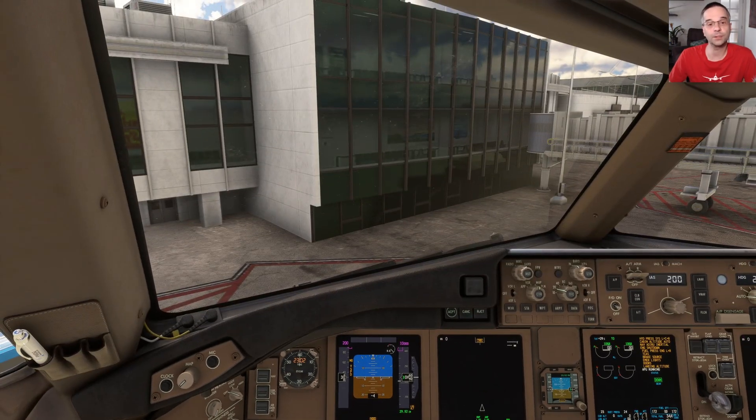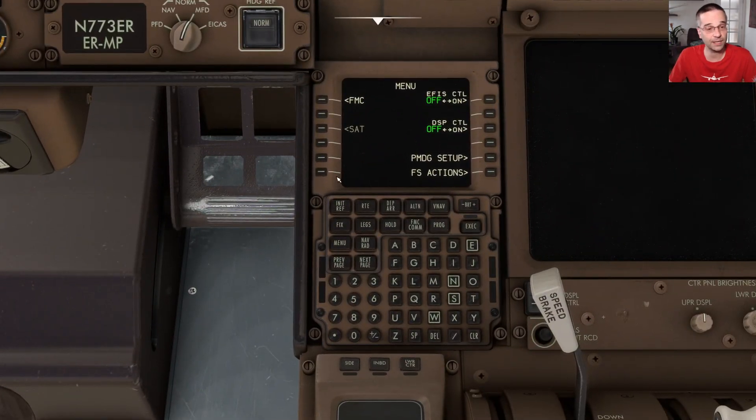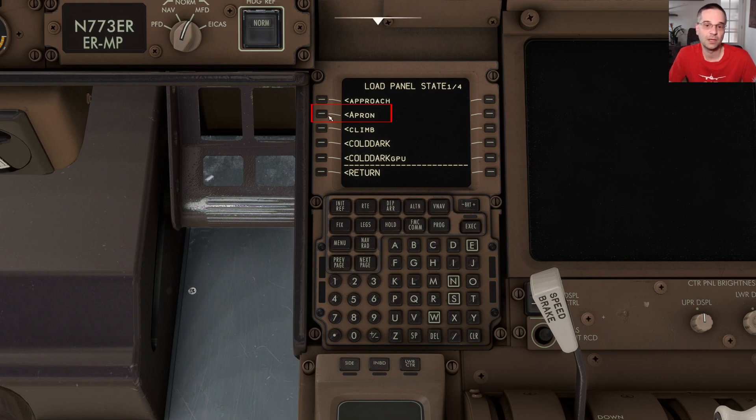If you've already fiddled with the 777 and your start state is something different, that's not a problem. You can always reload this exact state by going into the CDU on the PMDG setup menu, and under there if you pick the load state option you can also pick the apron state, which will set everything up exactly like we have it.